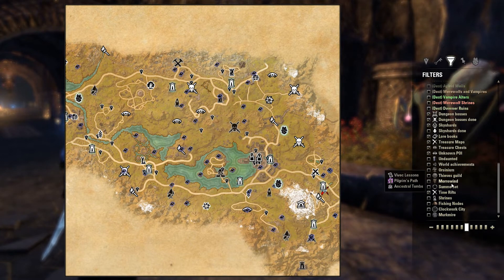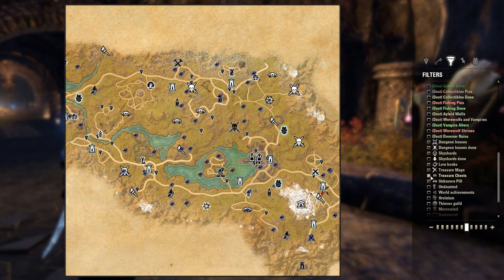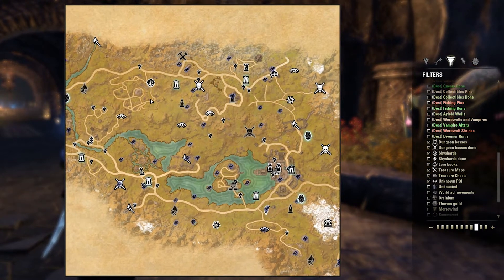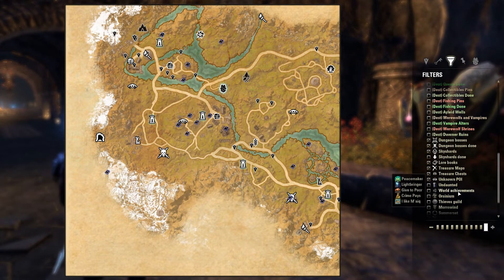The nice thing about these map filters is you can turn anything off you want. I've got treasure chests on as well — that's not guaranteeing there will be a treasure chest at that location, but it's saying more than likely there is one. I think you might actually need to be loaded into a zone for treasure chests to show up, but it's super, super handy.